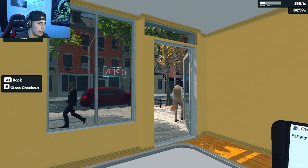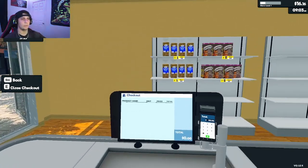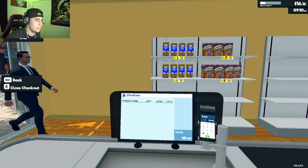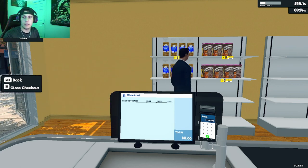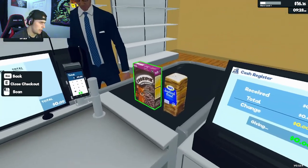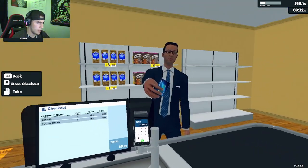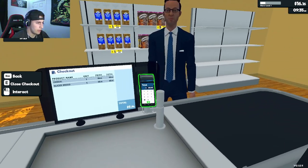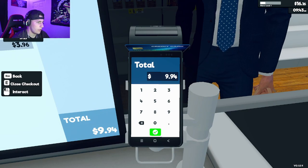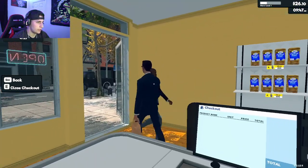Now we just keep waiting for customers. My current objective is to check out 25 people, so we're going to sit here and wait for them to come in. We got a big order — two items — coming in at $9.94. Have a great day, businessman, nice suit!